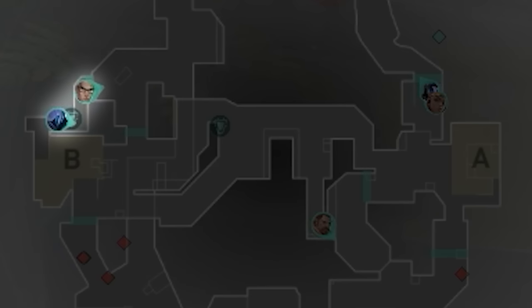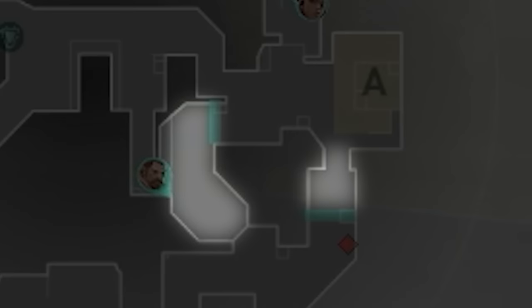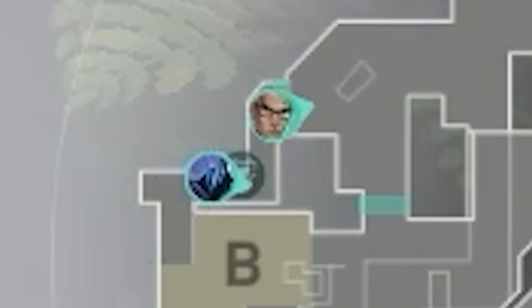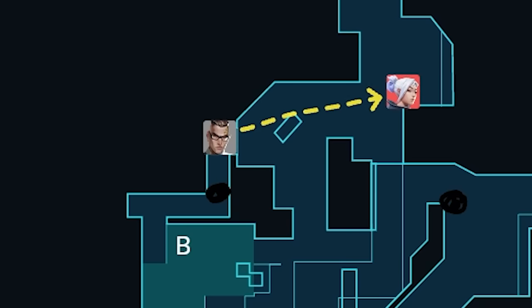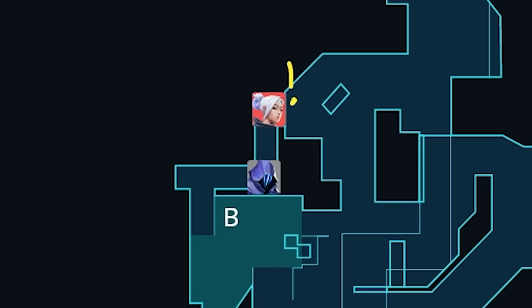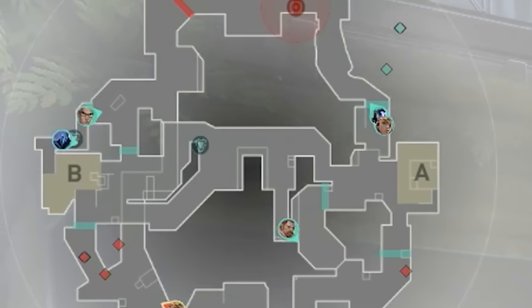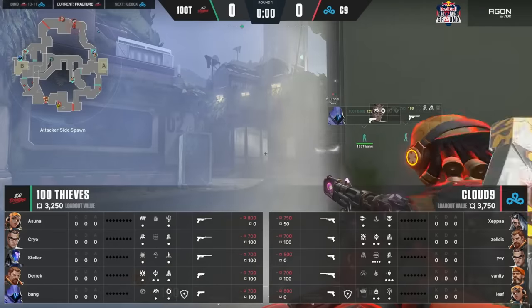100 Thieves open with 2 B heaven, 1 rope, and 2 Dish. Their game plan is to aggress Dish for map control and info. Derek makes sure his team doesn't get flanked from A main or sand. On B, 100 Thieves are doubled up heaven — but this is a bait setup. Cryo has his Chamber TP set up between heaven and spawn; he'll take first contact before TPing away, leaving Bang set up to pop off. Both sides coincidentally have a game plan centered around Dish and B.